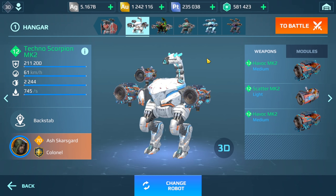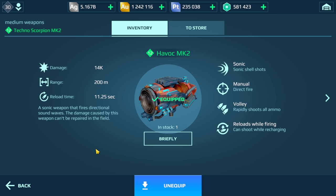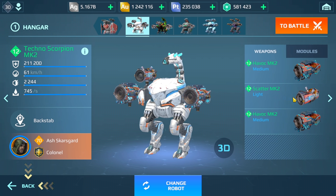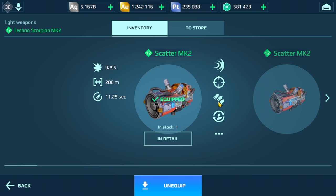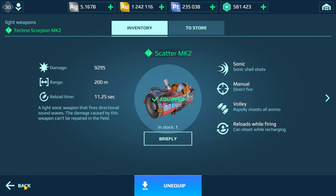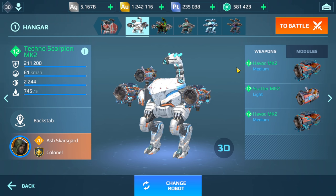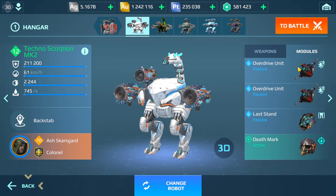Welcome back to the channel. Today I'm going to take a closer look at the Scorpion with these new weapons, Havoc and Scatter. This is a highly requested build, and for good reason — these weapons are perfect for the Scorpion. With a range of 200 meters, you're teleporting right next to the enemy, so you won't miss, and these weapons cannot be healed up from.